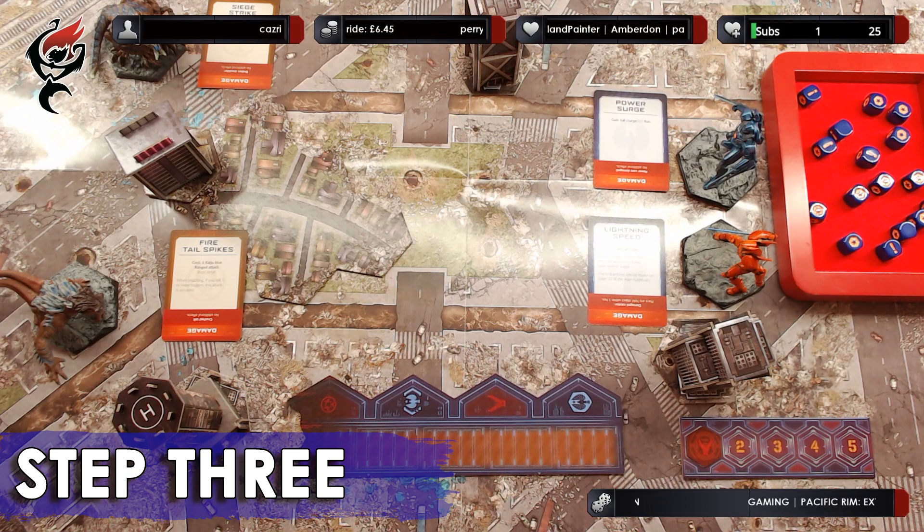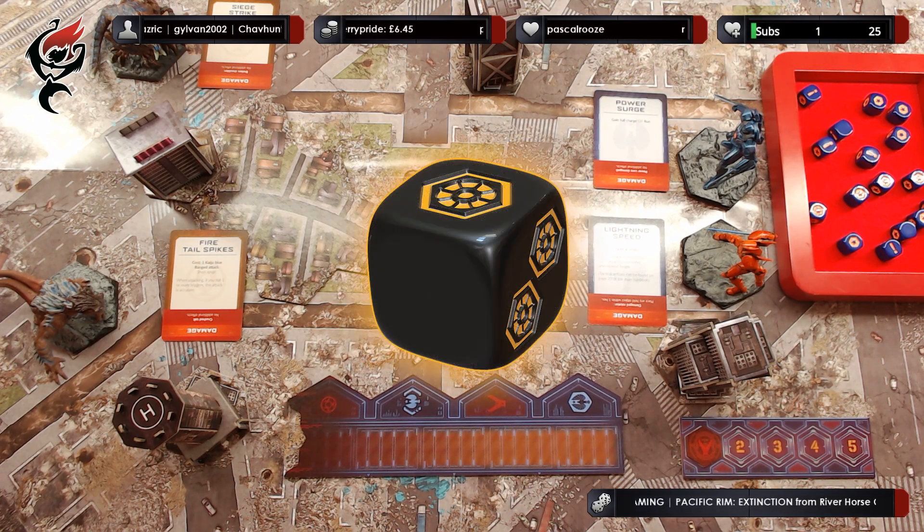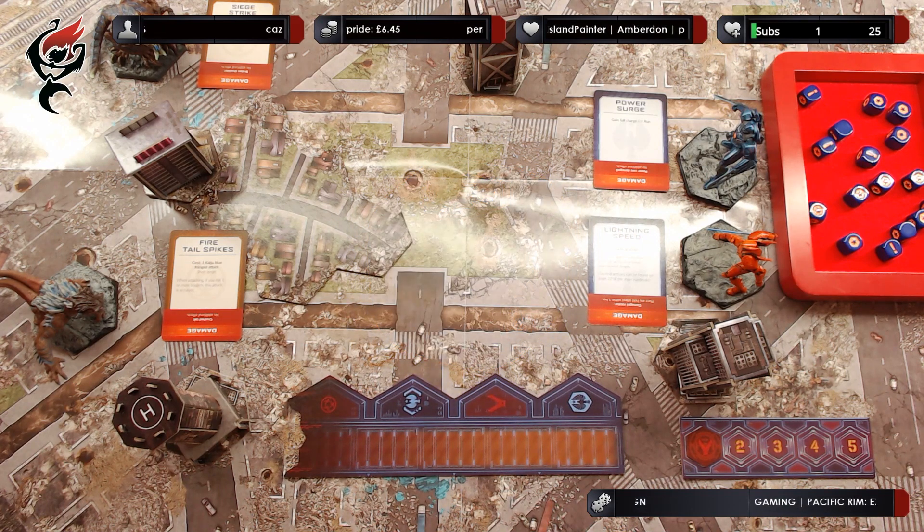Step 3: Taking turns. The side with the fewest models on the table at the beginning of the round decides which side will take the first turn. In the case of a tie, the Kaiju player decides. That side then rolls the impulse die. A result of one or two equals the number of models they can activate this turn before passing the impulse die to their opponent. If they roll a blank, they cannot activate any models and must pass the impulse die. Models are activated one at a time. Only models with a face-up action card can be activated. These turns continue until one side has activated all models they have in play, at which point the other side finishes activating all their remaining models.